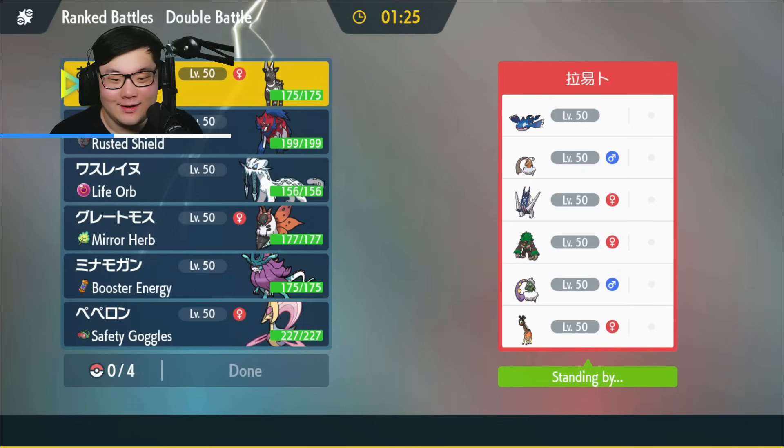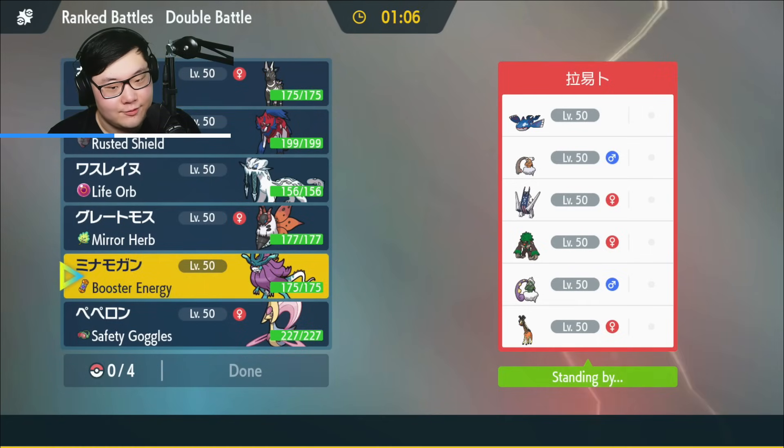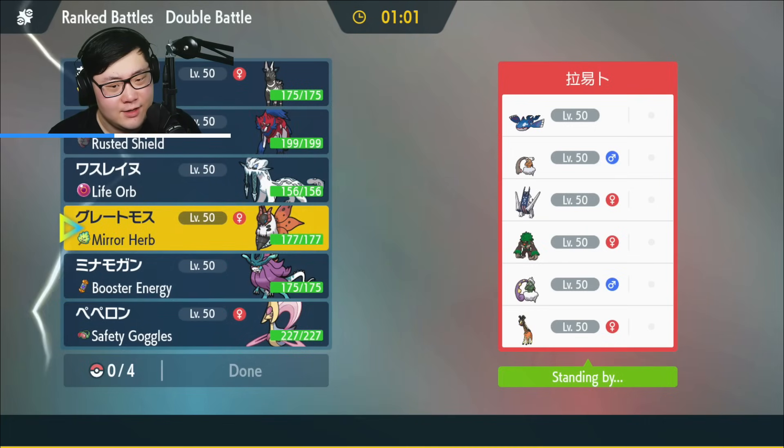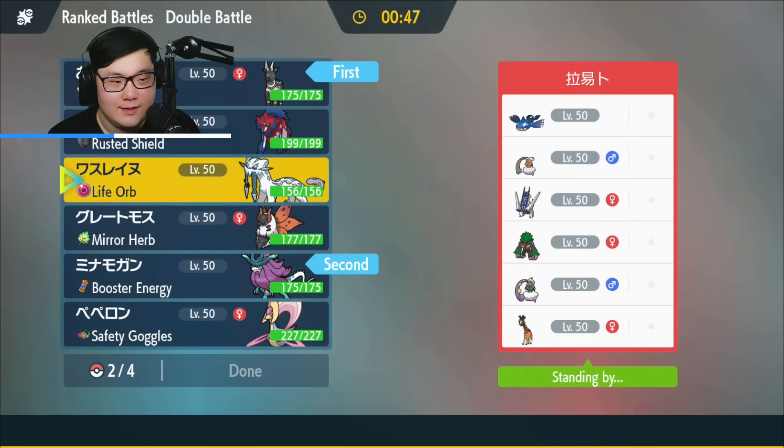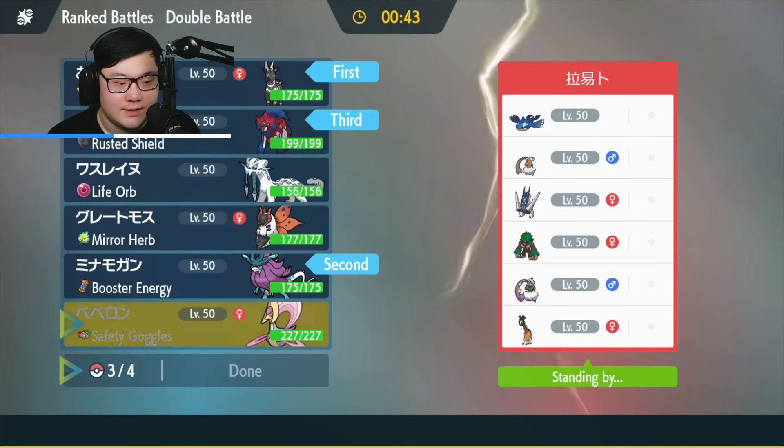Game two — opponent has Kyogre, Landorus Incarnate, Archaludon, Rillaboom, Tornadus, and Ferrothorn. The matchup is manageable. Walking Wake is pretty hard for Kyogre to break through. I like Walking Wake here. I want to 100% bring Zamazenta. Probably going to Terra Zamazenta in this game and then go for Cresselia in the end. If they lead something like Tornadus Landorus, I can go for Electroweb plus Hydro Steam, which is threatening to the Landorus slot regardless.